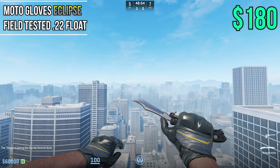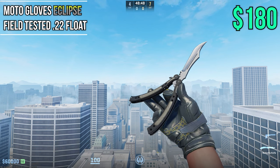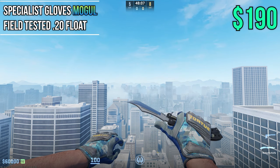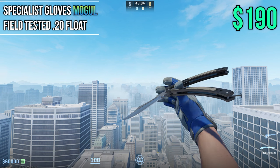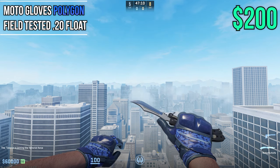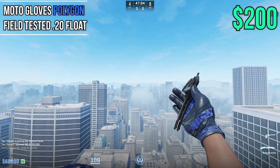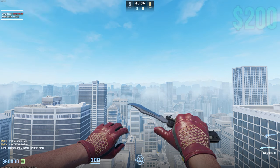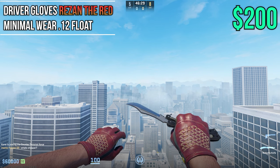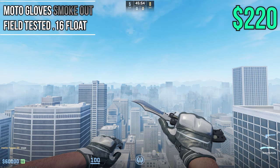Next up we have Eclipses at Field Tested 0.22 wear at about $180 — I really like the yellow accents, they're very clean. At $190 we have Moguls in Field Tested 0.20 — solid cheap specialist gloves. Cracking the $200 price point we have Polygons in Field Tested 0.20 wear — these go great with Phase 4 Dopplers, so check that combo out. Resonda Reds are up next at Min Wear 0.12 at $200 — very nice red gloves, check these out with red knives and red skins. Moving on, Smokeouts in Field Tested at 0.16 for $220 — in my opinion these look amazing with Damascus Steel knives.